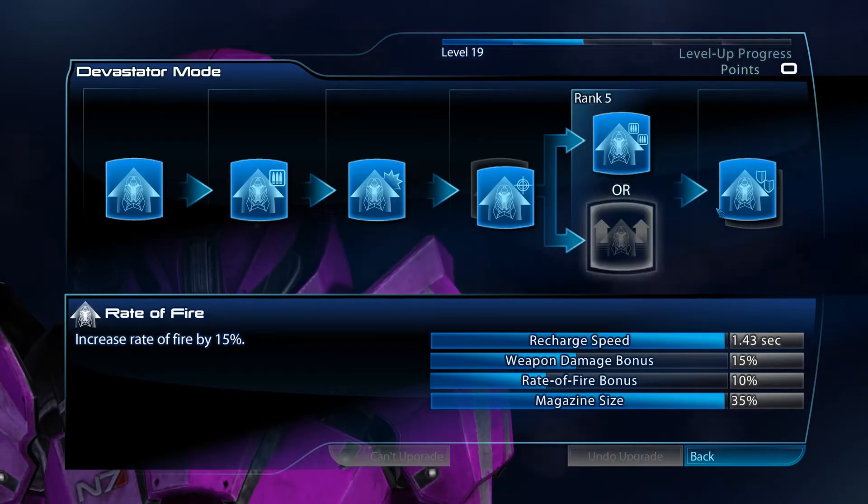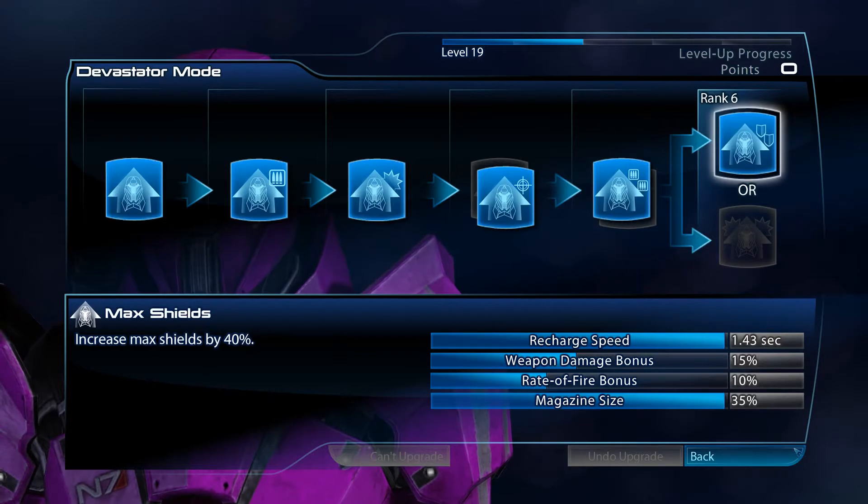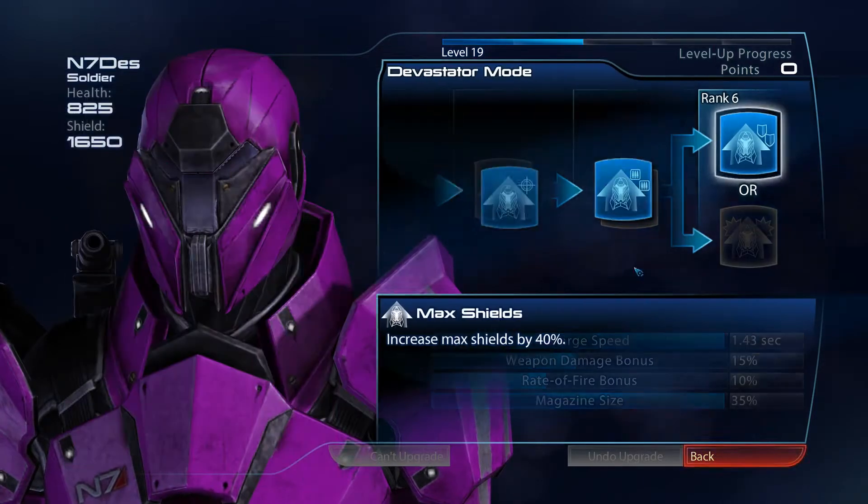Magazine size rather than rate of fire, and I'll get to that in a moment. And increased max shields, which means basically I'll be behind cover providing support fire. I'll be able to pop up from cover, and having extra max shields means I'll be able to stay up longer.